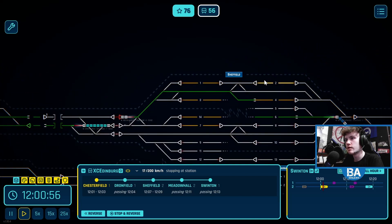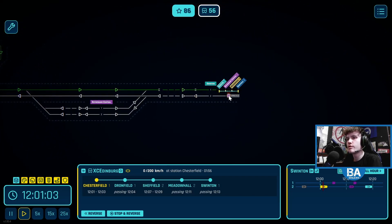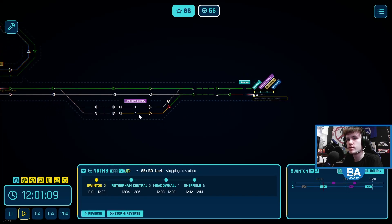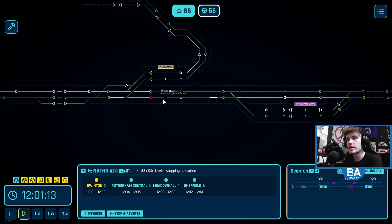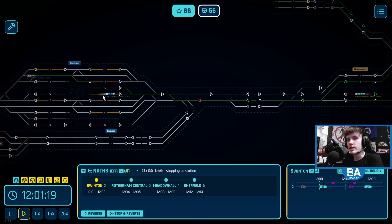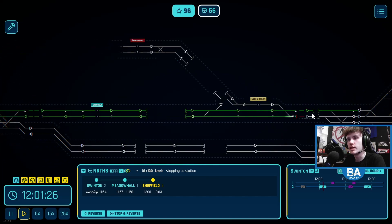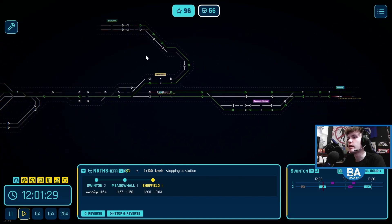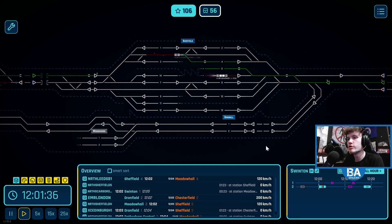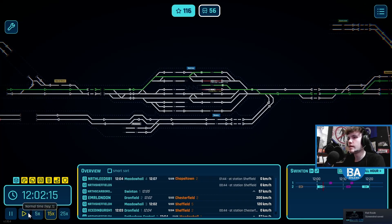Let's get this one sorted — number two at Sheffield. Can I not overlap this bit? No, I can — there we go, number two. And then you'll go out that way, but we won't do that just yet. We've got a train from Swinton going to Rotherham Central — let's get that in as well, number two, and that is going into Sheffield number six. We'll overlap that. So we're going to get that train out fairly quickly. Trains are nicely moving at the moment, which is good. Let's get a little screenshot of Sheffield station itself.